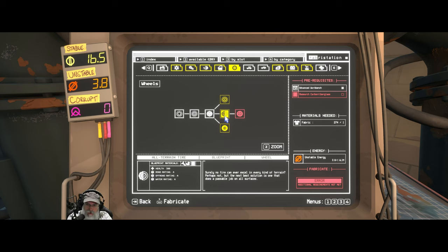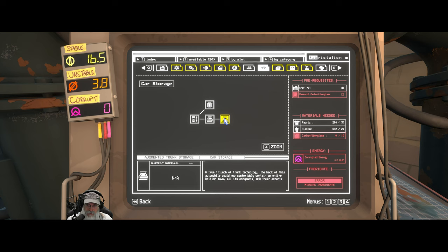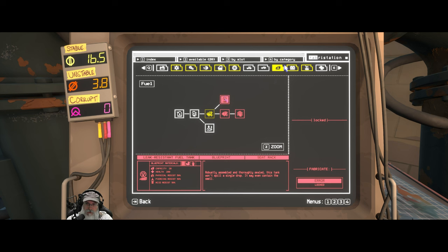I was thinking about trying out the all-terrain tires, because it basically gives us an A rating on all types of surfaces. The car doesn't handle as well as I'd like on pavement with the off-road tires. We'd be losing one A rating for off-road but it's still A, so it's not that bad. Plus these have 300 health versus 250. Let's keep that one in mind — that's what we needed to research the carbon fiberglass for.